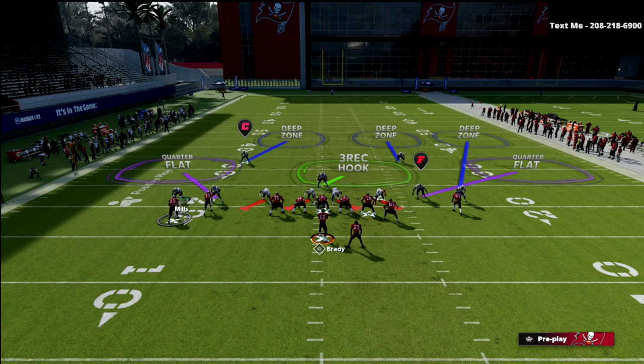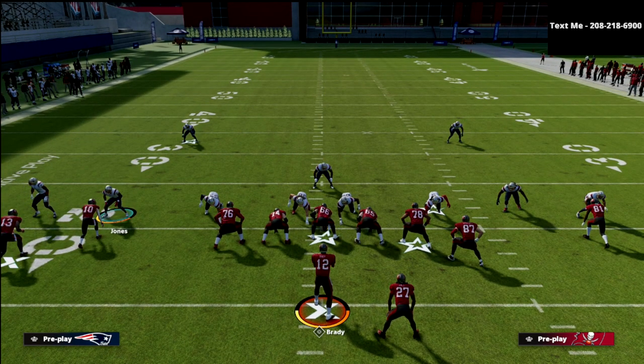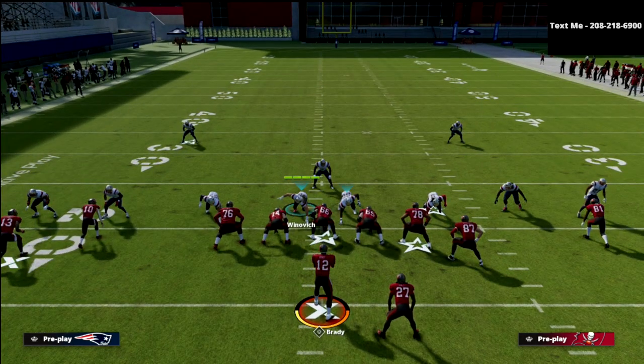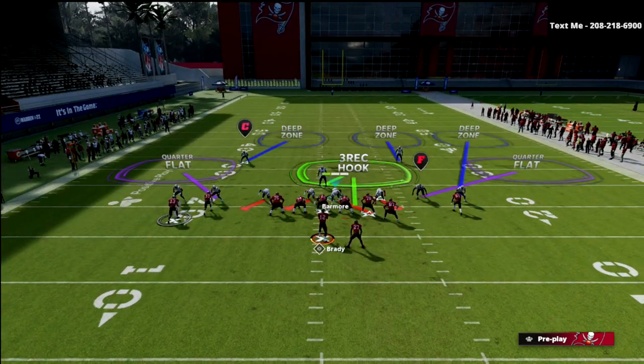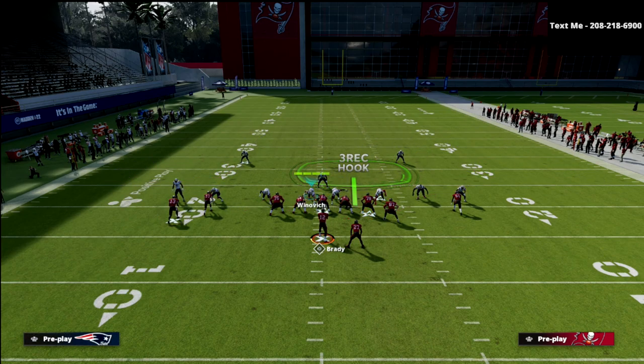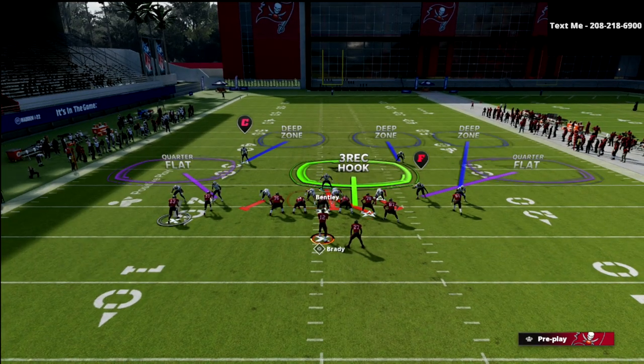Everything defensively is now simplified because if receiver 10 goes to a corner, we've got a two-man concept on the backside guarding him. Then what I'm going to do is to the three-wide side, I'm going to bluff blitz my nose tackle — Barmore, my DT. We're going to bluff blitz him because he's on the same side of the running back. He's going to open up into the box check. Then on the backside, Winovich goes into a quarterback spy, and we're going to user Bentley.